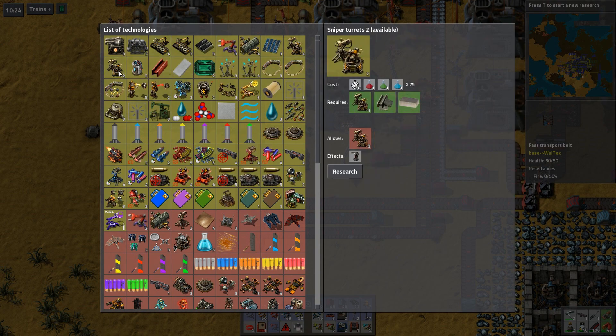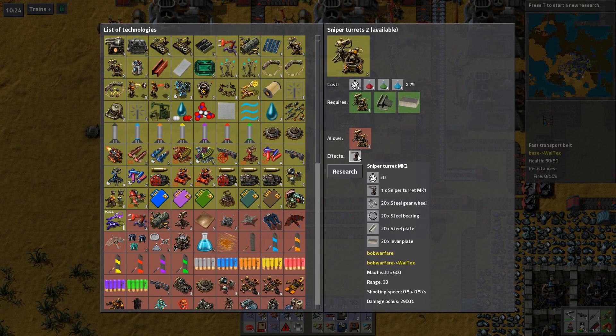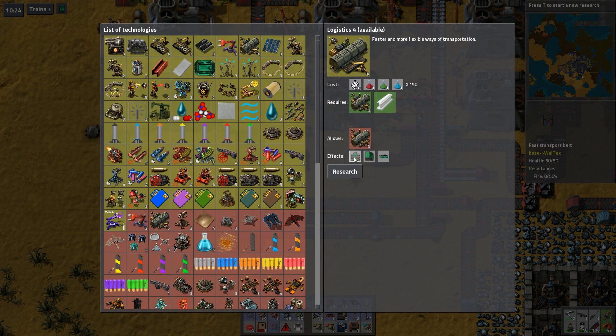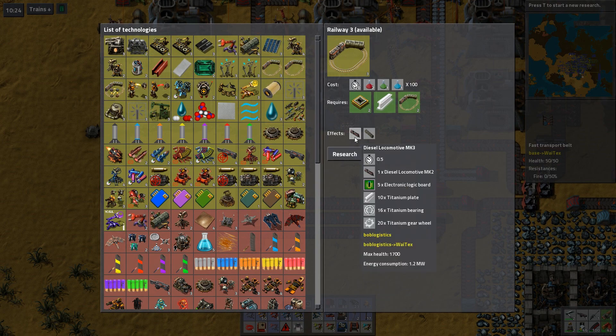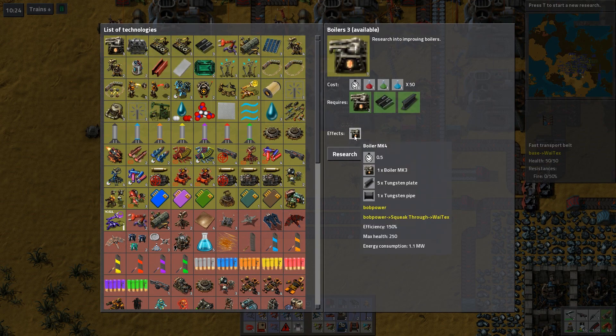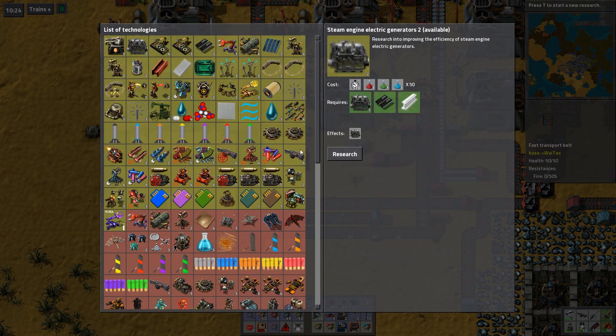That one is the last of Bob's logistics inserter stuff, but maybe something else. I could upgrade sniper turrets - they need invar, that I can do. There's titanium and other stuff... that was titanium, and that's the same railway - also titanium. Titanium is everywhere. Oh, that was tungsten, but I don't have that set up either.